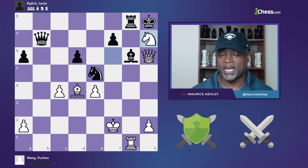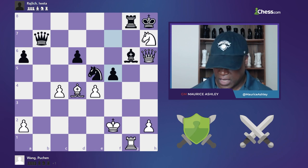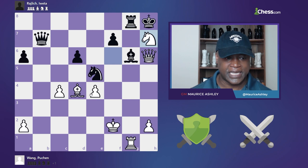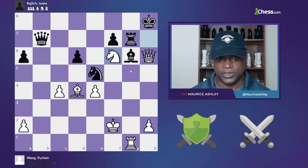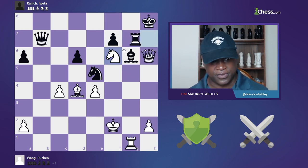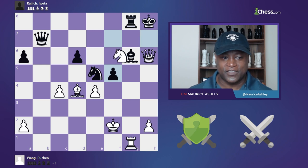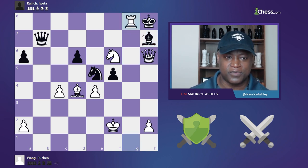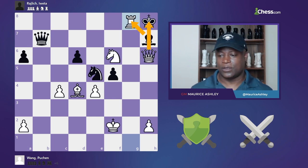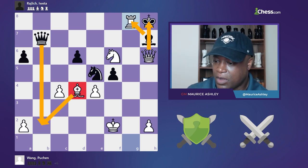Knight takes h7 — bomb drops, game over. Black has no relevant checks. If you try knight d3, the engine says no — queen f6 is the problem. The rook move leads to a check that's just pain. None of black's pieces can move, and meanwhile the discovery is threatened. Knight f6 check, and black played bishop back to h7 — please, mister, leave me alone. No: rook takes g8 is checkmate because of the pin — you cannot capture back. White wins the game.